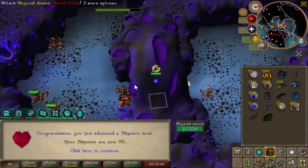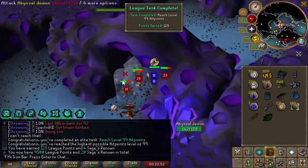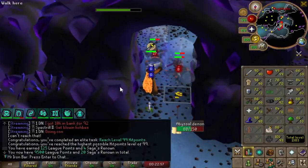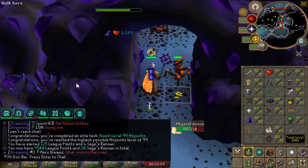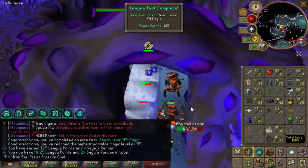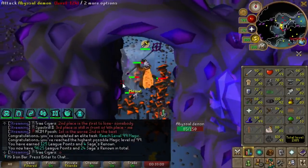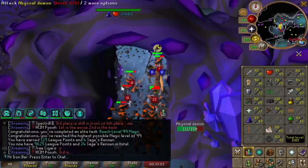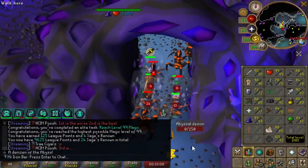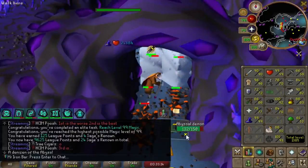Hope you guys enjoy today's video. 99 Hit Points, let's go - first 99 on the League's account, and that's another 125 points. Another 99 too - all the 99s are coming in. That was like the shortest-lived 99 HP untrimmed cape ever. Even more points - I guess all the combat skills will follow shortly with the 99s.